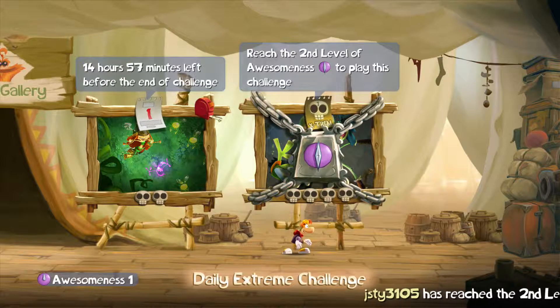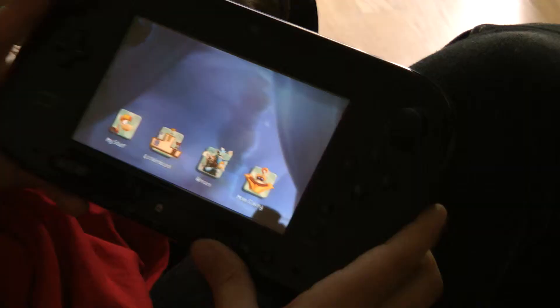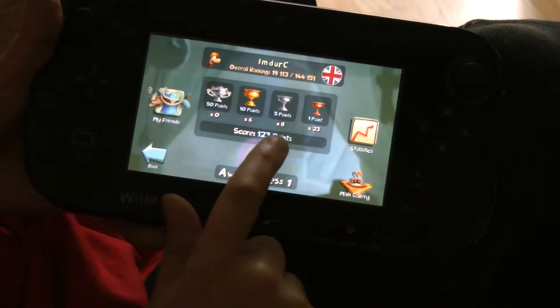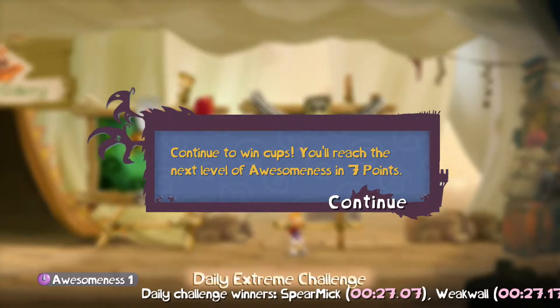You might notice stuff like this which is locked away. Why is it locked away? Well, if you look at the pad and go to my stuff, it shows you your awesomeness level, and clearly I'm only in one bit. At the moment I'm seven points away from my next awesomeness level.